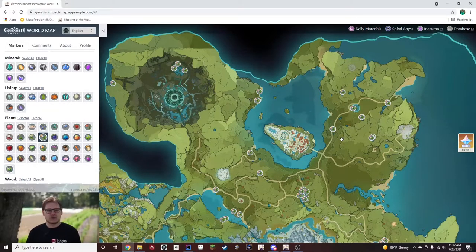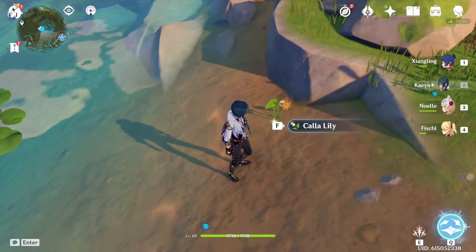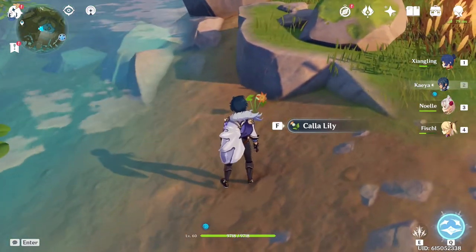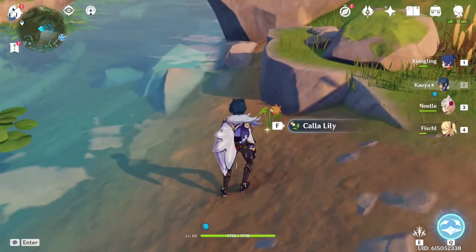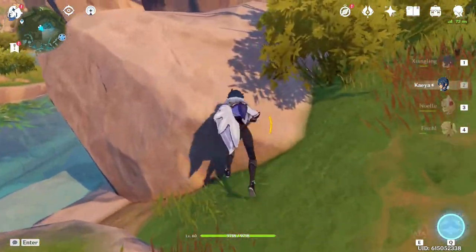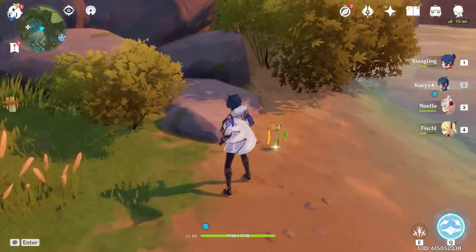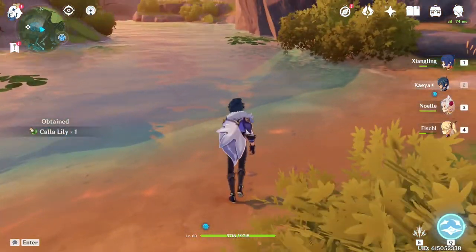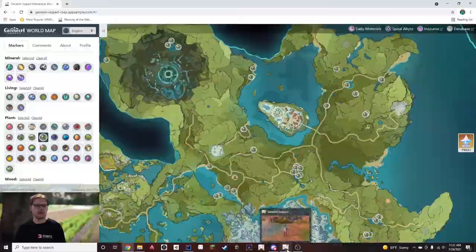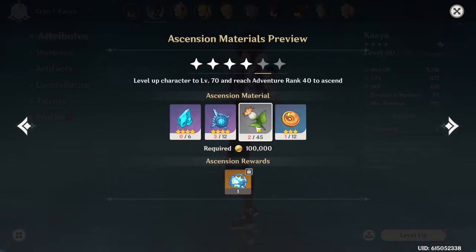I'm going to go to one of these locations to show you what a Calla Lily looks like when you see it, in case you want to do the exploration method. If you're out exploring and looking for Calla Lilies, this is what they look like — a little orange flower, and it's almost always by water. Typically it's not alone, so if you run around a little lake or pond, there's usually another one nearby. They respawn every 48 hours, so in two cycles we'd be able to rank up to our second-to-last ascension with enough Calla Lilies at least.